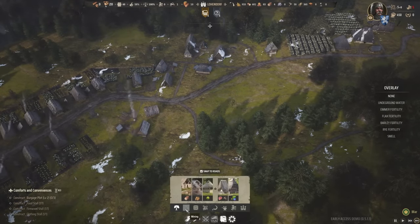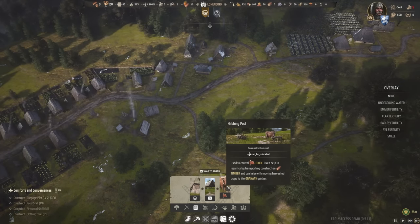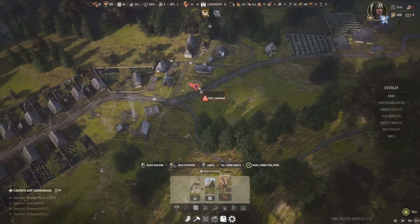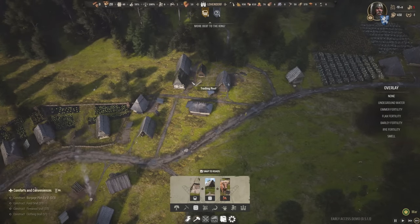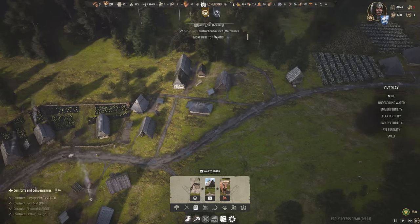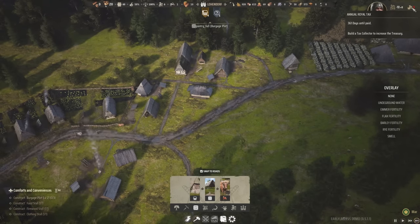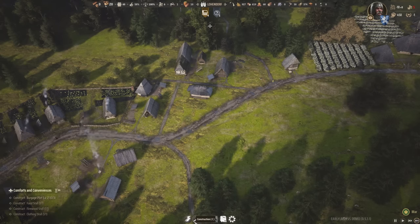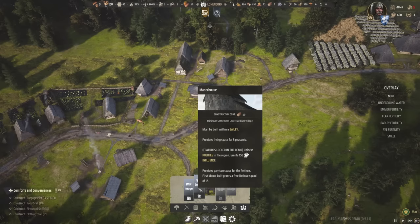Can we have more than one ox? That's the real question. It says limit reached, so I imagine it's because we only have one. More debt to the king — I don't know how I feel about that. Annual royal tax — build a tax collector. We still haven't done that. I look and the tax collector is still locked. If I build a manor house, the minimum settlement level is medium village and it must be built within a bailey.